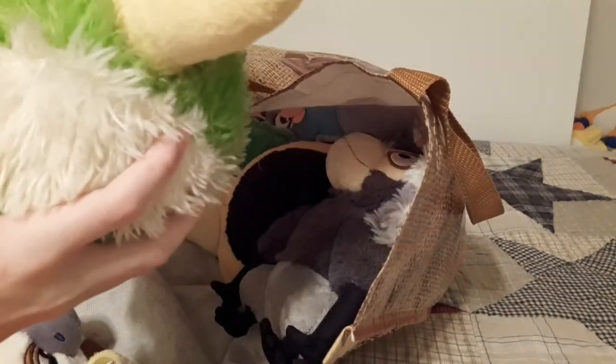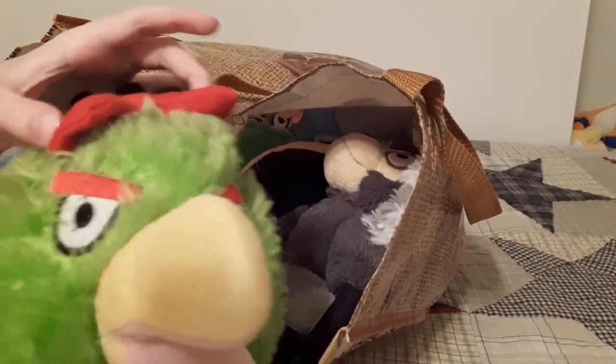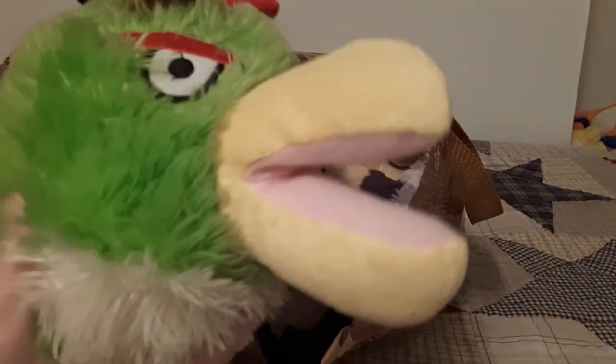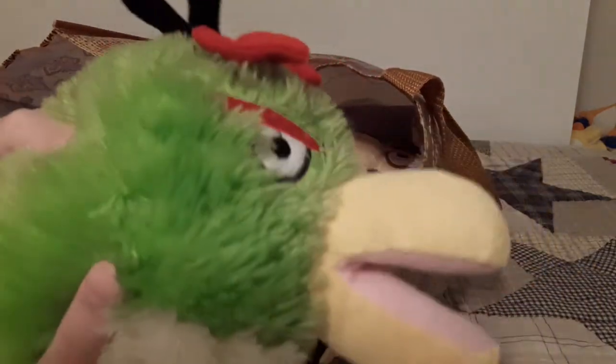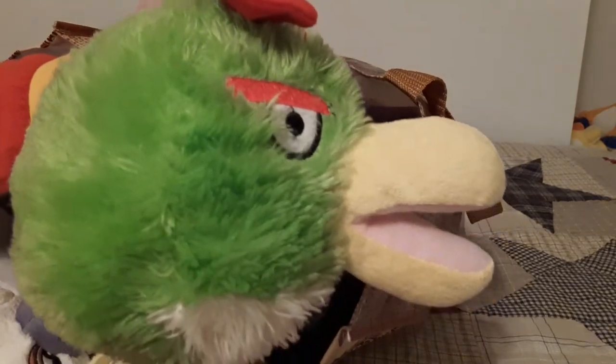Up next is Boomerang. I love Boomerang — super squishy. This one has a bow for some reason; a lot of people don't have a bow and it's dark green. But this Boomerang must be a girl if it has a bow, and it's like a lighter shade of green. I don't have the one with legs, but that's okay.